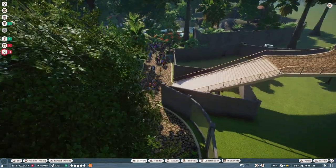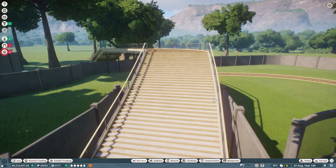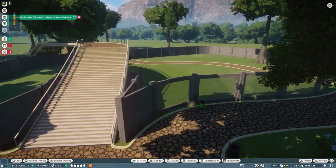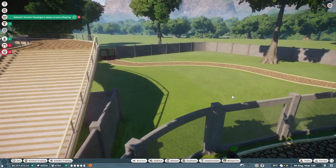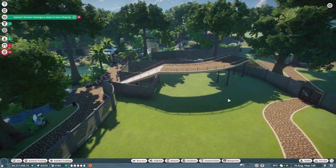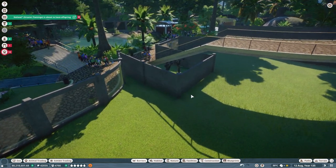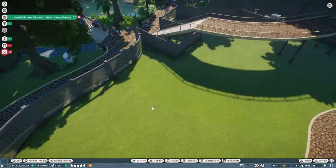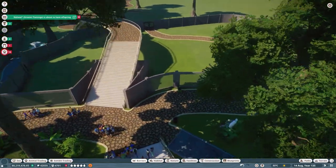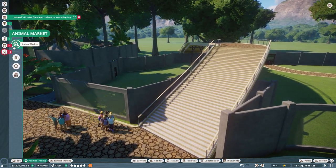We're back for another episode in our chimp jungle enclosure that we built last episode. It may look a little different because I accidentally went in and it didn't save — the game crashed just after the episode. So I had to do a whole thing again. Here we are with our chimpanzee habitat, which looks vaguely the same, and what we have to do is put our chimpanzees in.